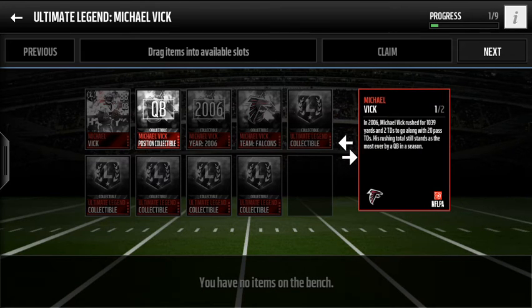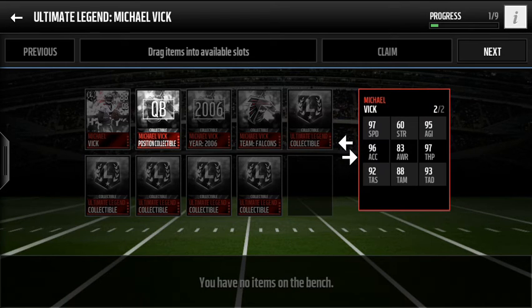So we're going to take a look at his stats. In 2006 he did rush for 1,039 yards and 2 touchdowns, and threw 20 pass touchdowns with over 1,000 rushing yards by a quarterback — it's absolutely insane. When you look at his card you're probably thinking, why am I looking at a running back's card? Because you do have 97 speed, 96 acceleration, 95 agility, and then 97 throw power, which is absolutely insane. He does have weak strength because he does fumble quite a lot, and he has 83 awareness, but his stats are absolutely crazy.